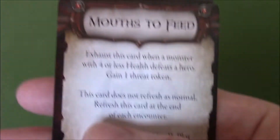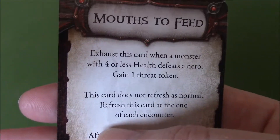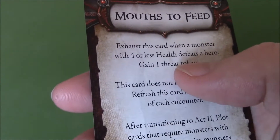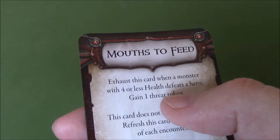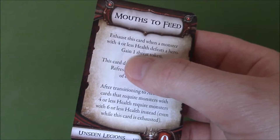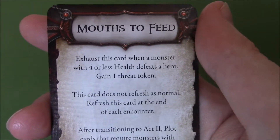It's zero to use as well, so it gives you a nice way of giving you the option — when you do defeat a hero, you not only gain a threat token from this, but when you normally defeat a hero you can also either gain a threat token or draw a card. So you get a threat token just from this already, and then you can either gain another threat token or draw a card. So that's really, really good. I do like this card. You can only use it once per encounter, but still it's really, really good.